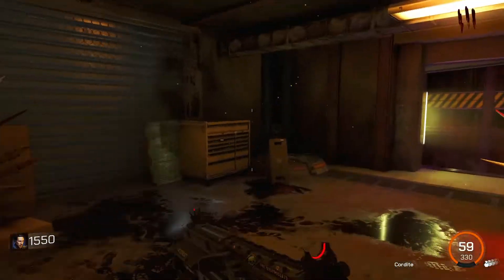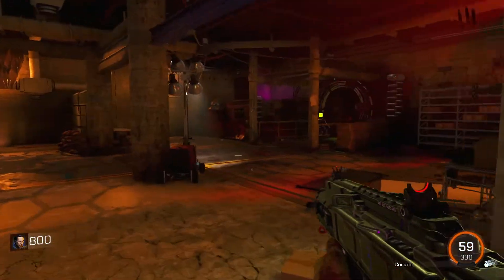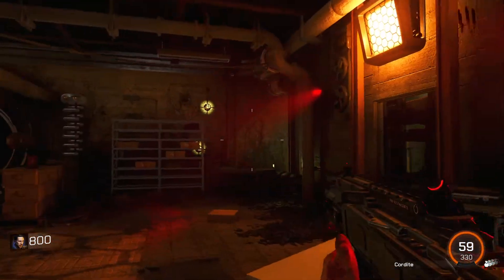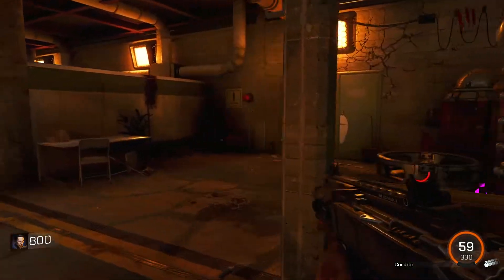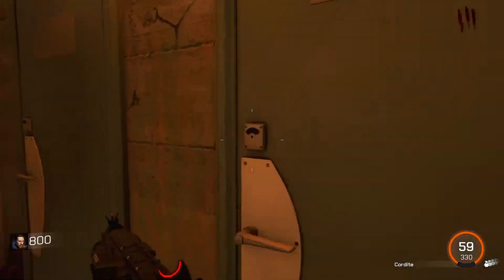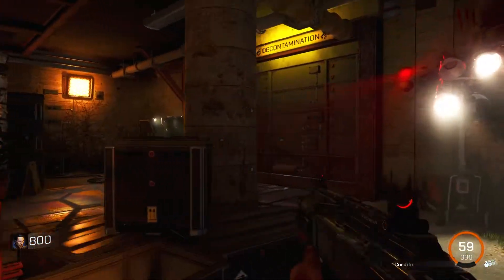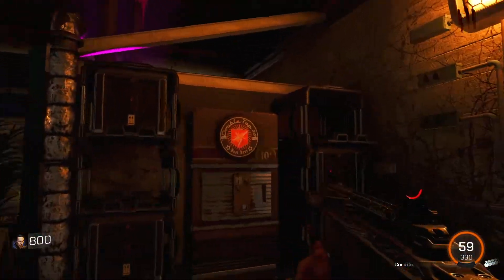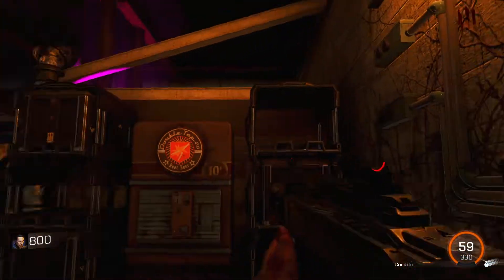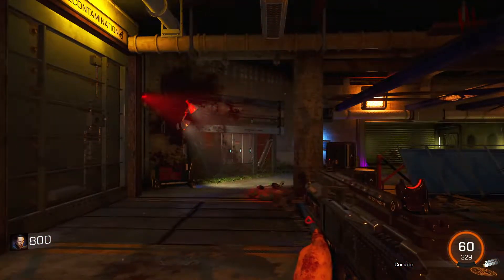I kinda wanna test my luck in the box again, but I need to turn on the power so I can find Juggernaut. Where would it be? Through here? No. Bathroom doors maybe? No. This place is big. Maybe through this door — a thousand points. Must turn on power first. Yeah, I got pretty lucky with the box.